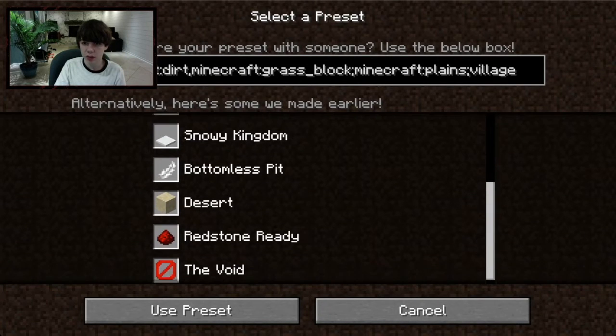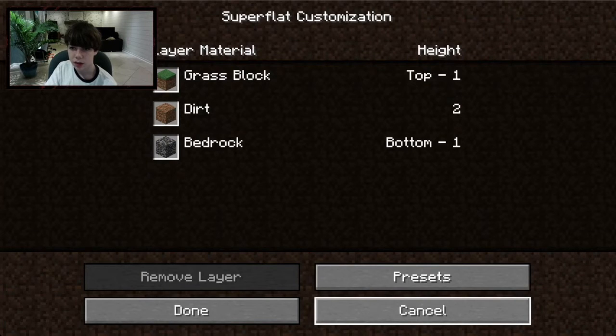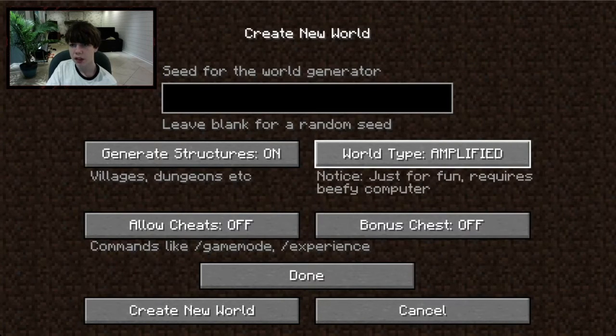These are some ready-made worlds, and up here you can customize things like biome type, structure type, how many blocks, and what type of blocks. 'Large Biomes' is just a normal default world but all the biomes are extra large. 'Amplified' has really crazy terrain and floating islands.